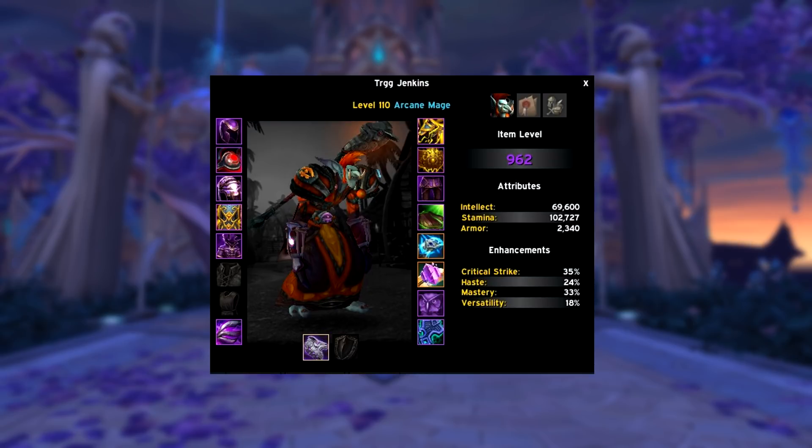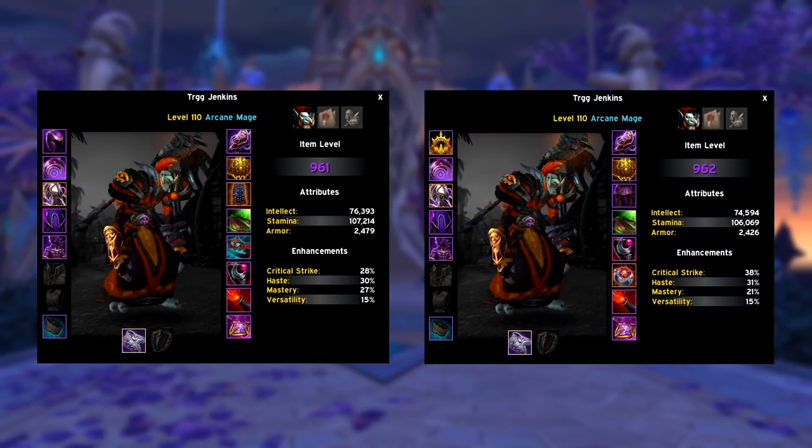As for single target trinkets, Tarniss Sentinel Medallion is still insanely good combined with any other trinket that I mentioned in my Entourage guide. When taking a look at our AoE gear set we can play with two different combinations.